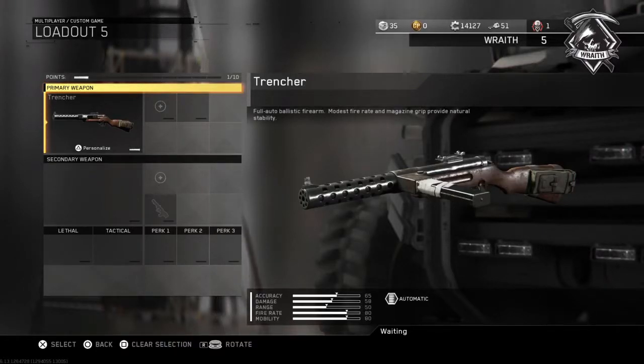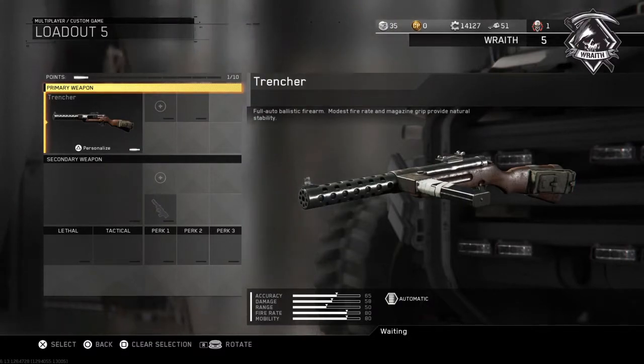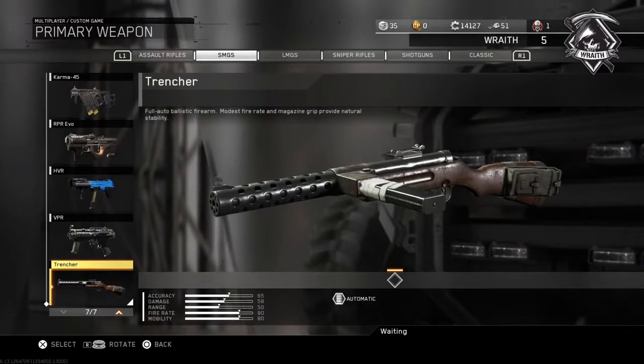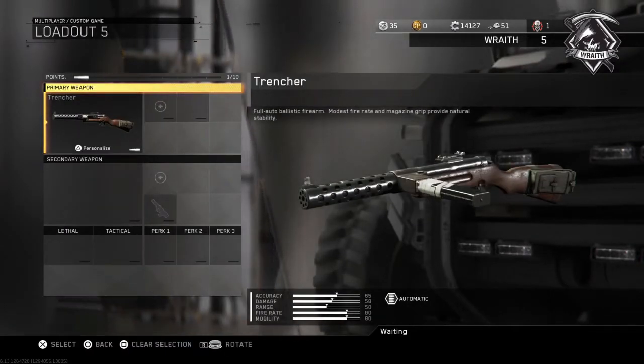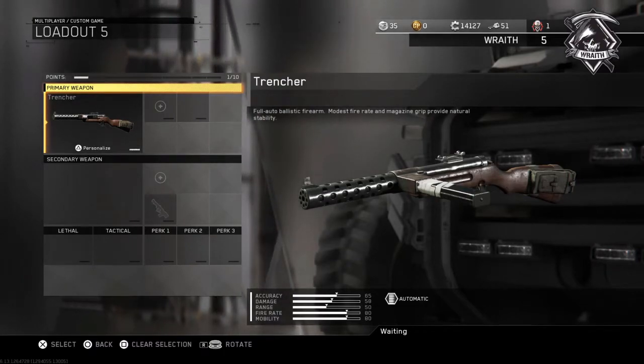What is going on guys, it is Reap Links here, and today I'm gonna be doing the best class setup for the new Trencher, which is the new SMG that is DLC. I have the season pass so I automatically unlocked it, and I've been testing it out for a few days and I finally figured out the best class setup.